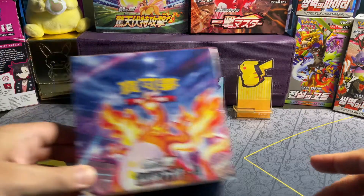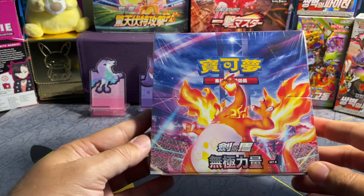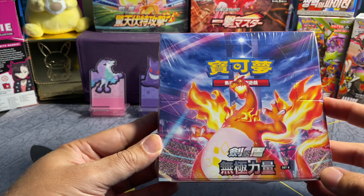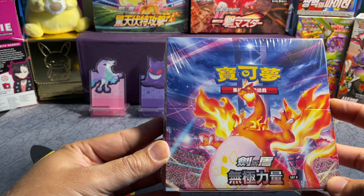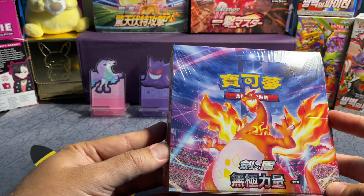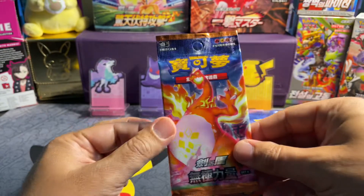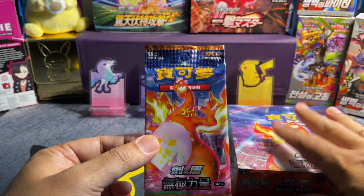And in this case, early on of the Sword and Shield era, when Hong Kong and Taiwan were catching up on the TCG playing side, they decided to combine Darkness Ablaze and some of the other sets. It's a mishmash really, because if you can see here, there are Amazing Rares in here as well.